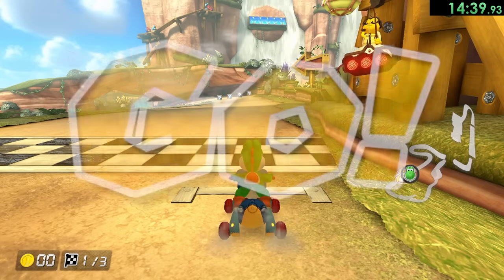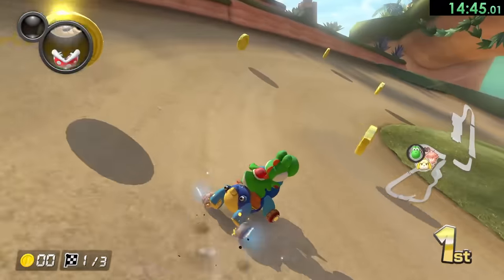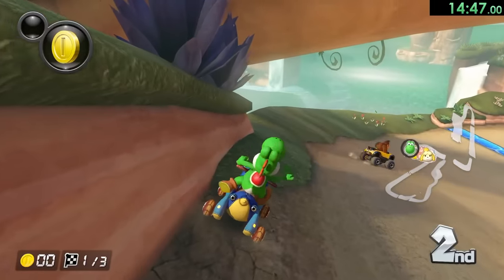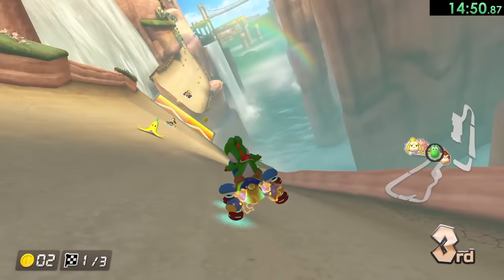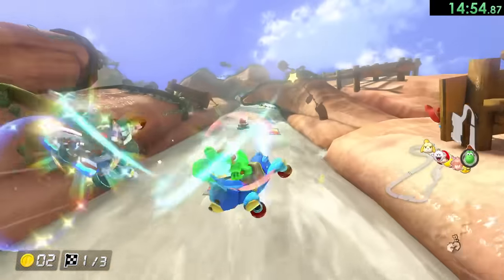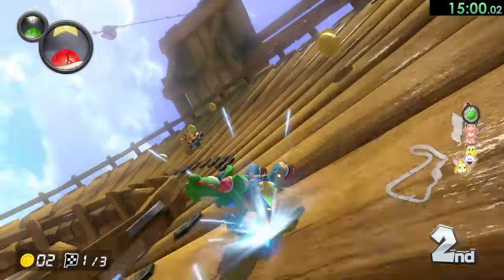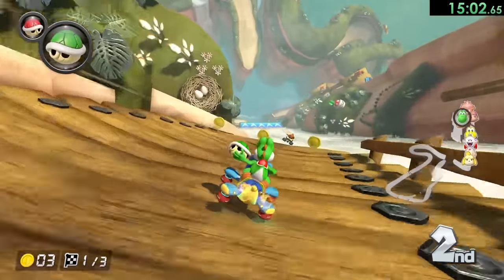Now we're on to Shy Guy Falls — this one has a really cool skip we do closer to the end of the track. First we have to deal with Donkey Kong. I remember watching Dashie videos and he always hated on Donkey Kong, and now I'm kind of getting it — Donkey Kong is going to be our number one rival for this video. Apparently this guy just keeps wanting to mess with me, but it's okay.